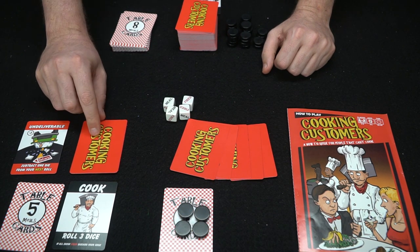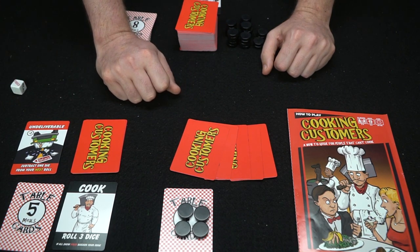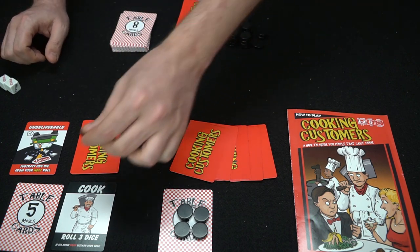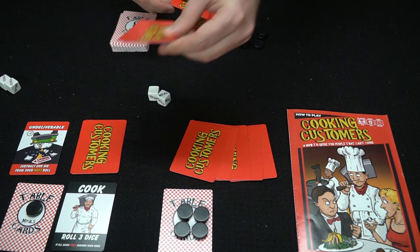After playing his cards, he takes his dice — he's going to get three dice — but 'undeliverable' means minus one die to his next roll, so now he gets two. He rolls them, got a meal, and places it on his table. Not too bad. Draw back up to five cards, and the next player gets a turn.